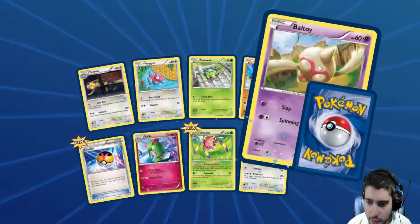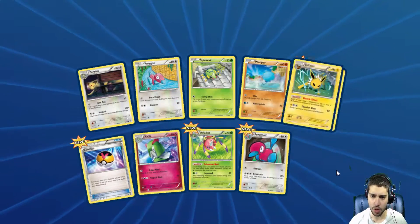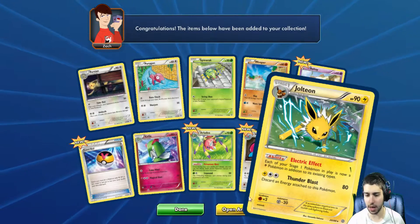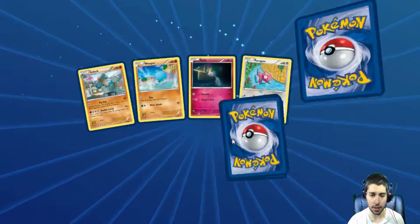So first pack: we have Battletoy, which is a new one, Aeriodose Pro, Level Ball is new, and our rare is a Jolteon. It doesn't look like it's a thing — is there another one? This is pack number two, doesn't look like what I wanted to say.